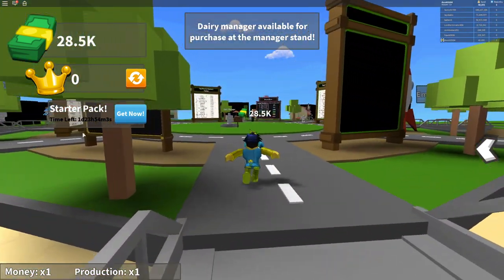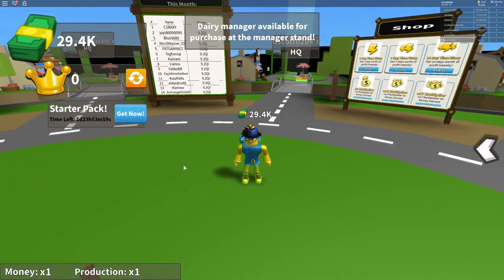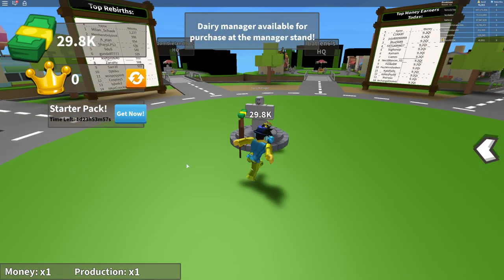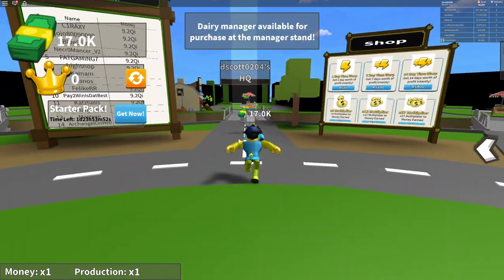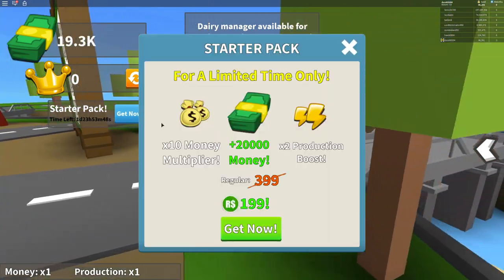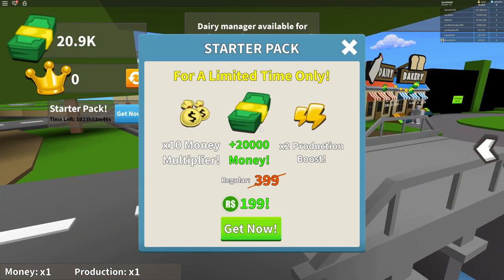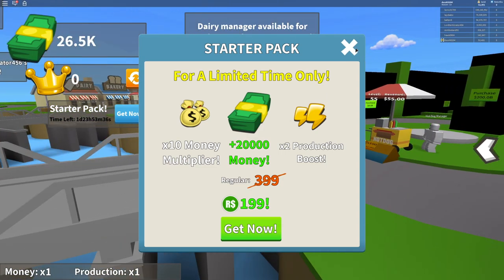Yes, dude! Let's go get that Dairy Manager. I don't know why it's a... oh, it's supposed to be for Dairy Queen. That's smart, I like that. The bakery person. What's the starter pack? It's 199 — 20,000 times 10 money multiplier. I'm good.